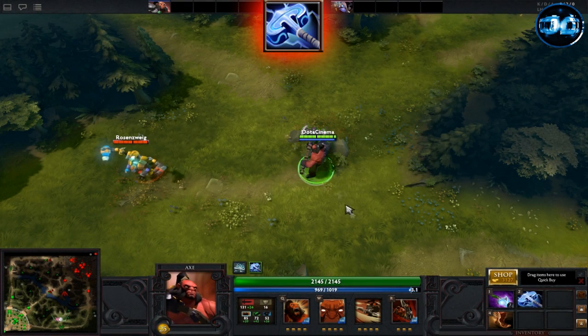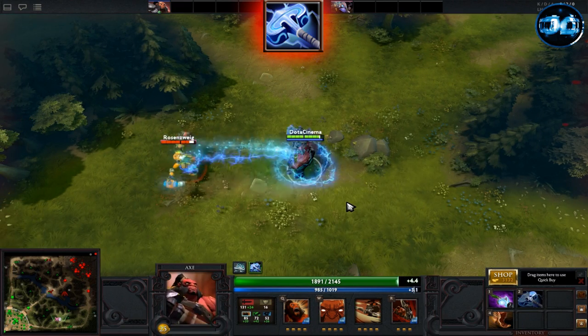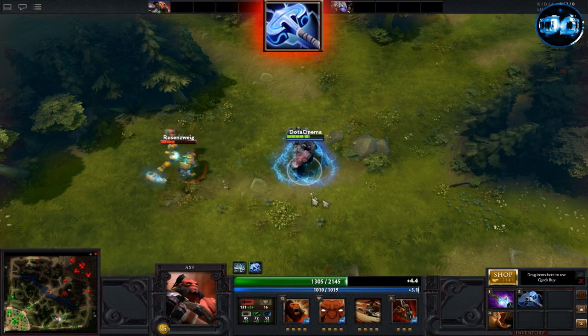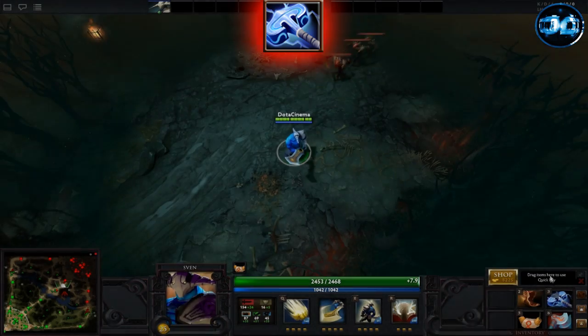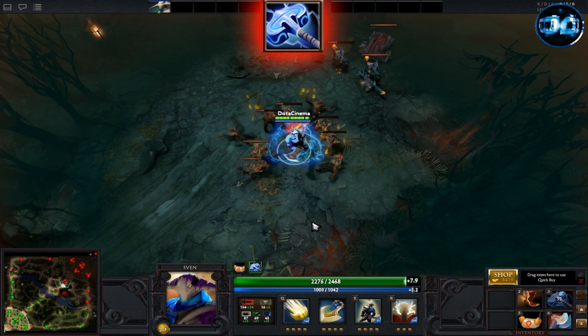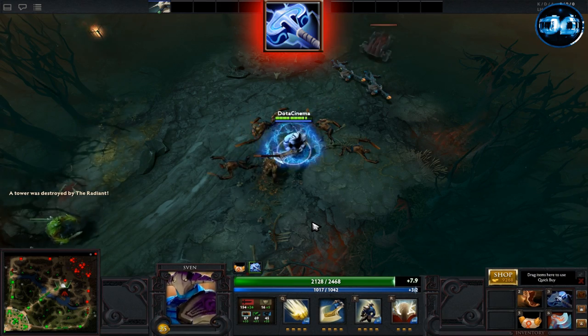Mjolnir is a very interesting item that isn't picked up too often. It's an upgraded Maelstrom that gives you plus 80 attack speed, plus 24 damage, an active static charge ability, and a passive chain lightning ability. The chain lightning gives you a 25% chance when attacking to release a chain lightning that hits 4 units, dealing 160 magical damage to each. The static charge ability is usually placed on allies — when they're attacked, they have a 20% chance to proc a lightning spell that deals 200 magical damage to the attacker.